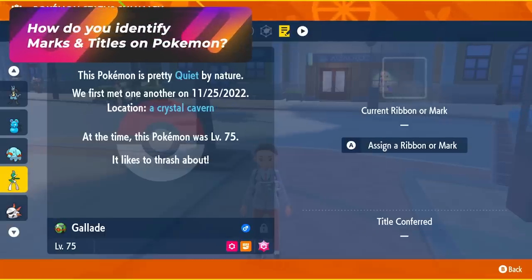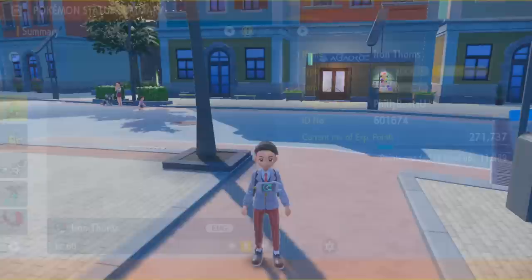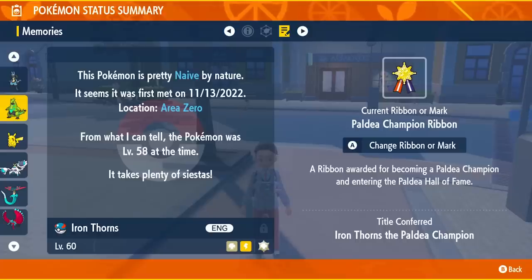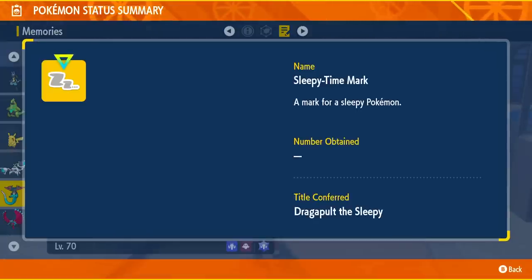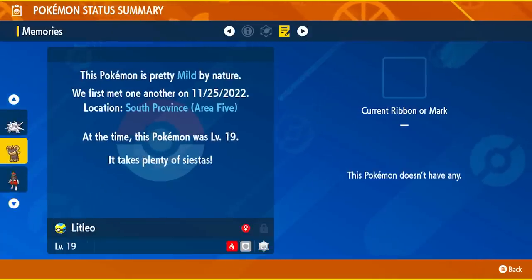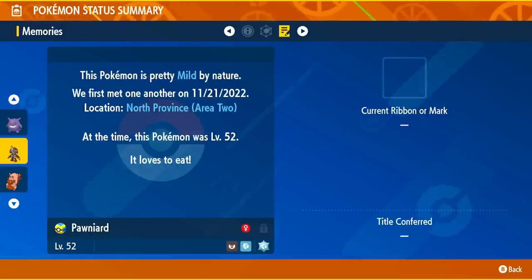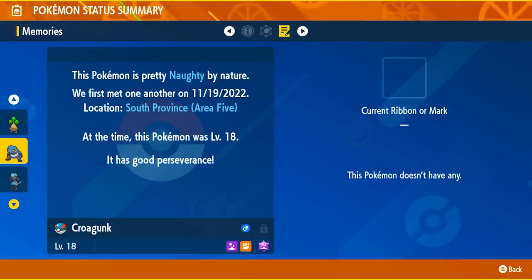Let's first talk about how to identify marks in your game. You probably have marked Pokemon already because you were adventuring and catching Pokemon. All you're going to do is open up the summary of the Pokemon you've caught and then scroll over to the memory page. Once you go to the memory page, you're going to see something that says 'title conferred.' If that does show up, hit A to assign and you'll be able to see the options of the titles available to that Pokemon.